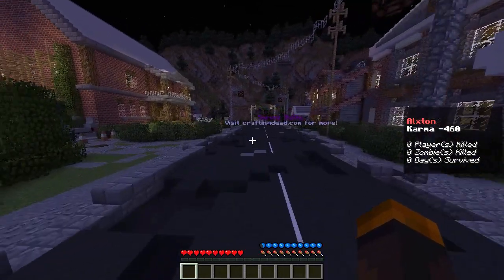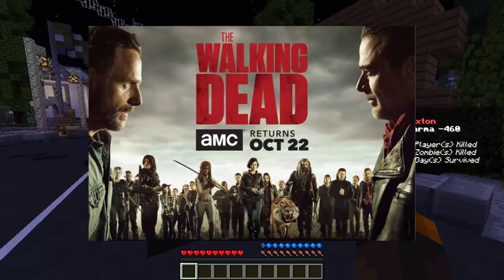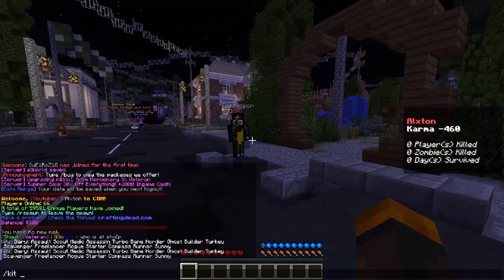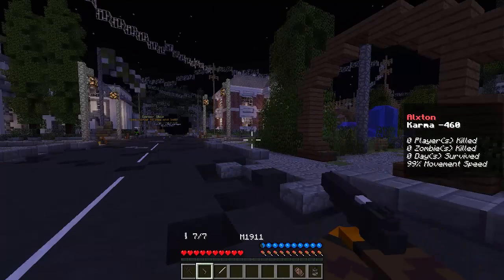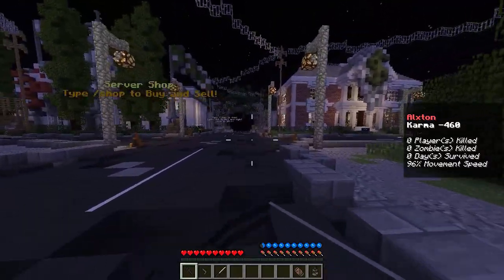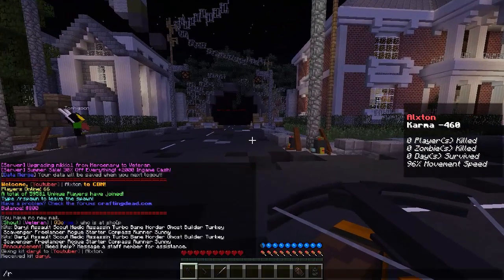We're going to go right in and hop into the world. We are going to use a kit, and we're going to talk about a few cool things such as the brand new Walking Dead Season 8 trailer. In the meantime, we're going to pick a kit - let's get right into this. If you guys enjoy it already, make sure you all go ahead and hit that like button - let's see if we can reach 100 likes for today's episode of the Crafting Dead.